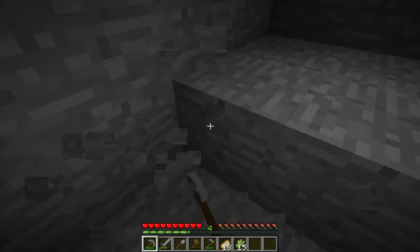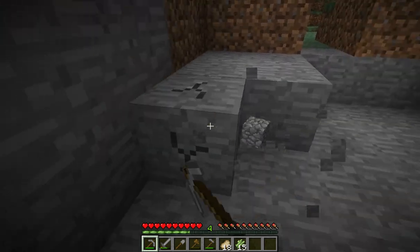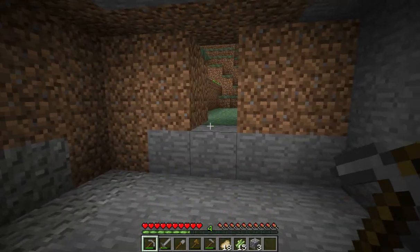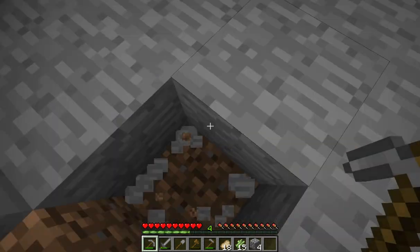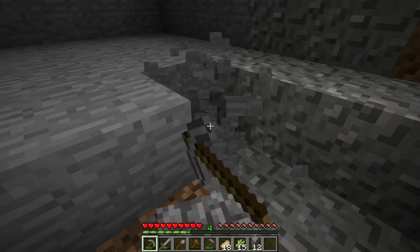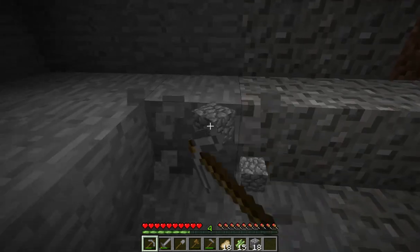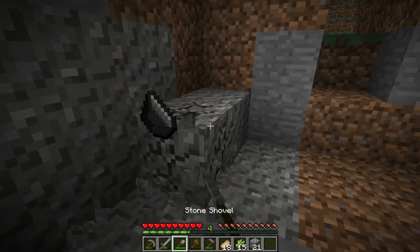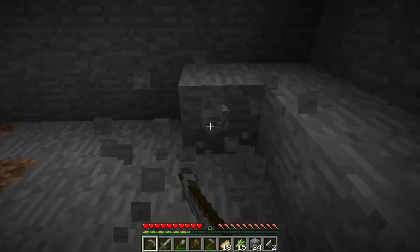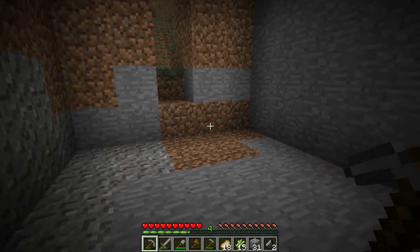A lot of people dislike cobblestone and I don't really care — it's a building material. In my normal texture pack, which is a modified Dokucraft texture pack, cobblestone looks pretty nice. We could probably turn this into the first mine and have this as the topmost entry point. Got some flint — good. If I can find some iron that would be even better.